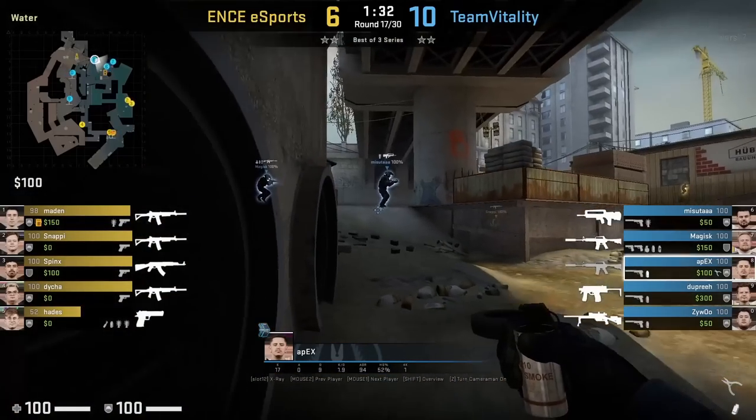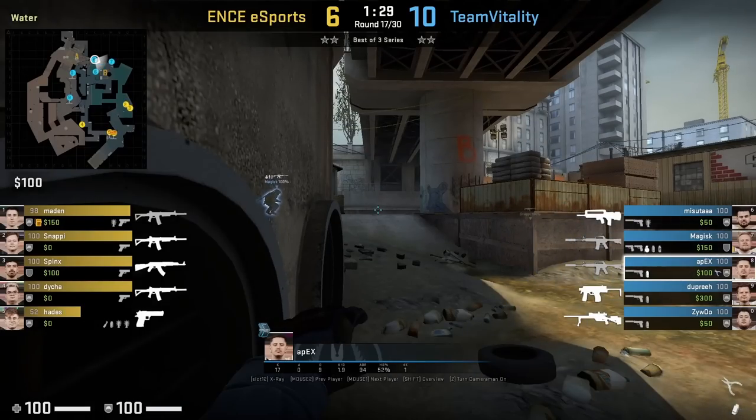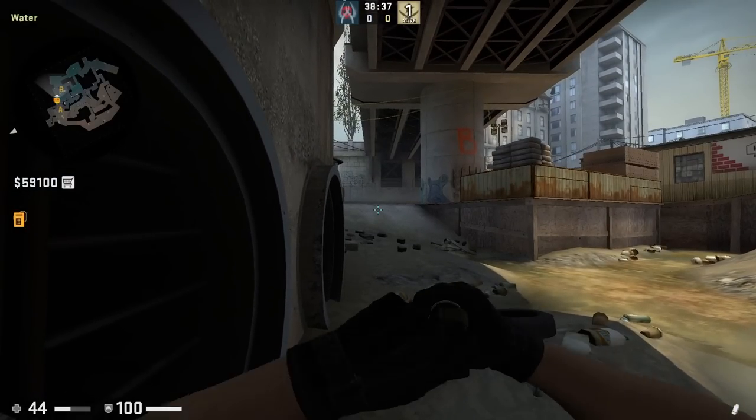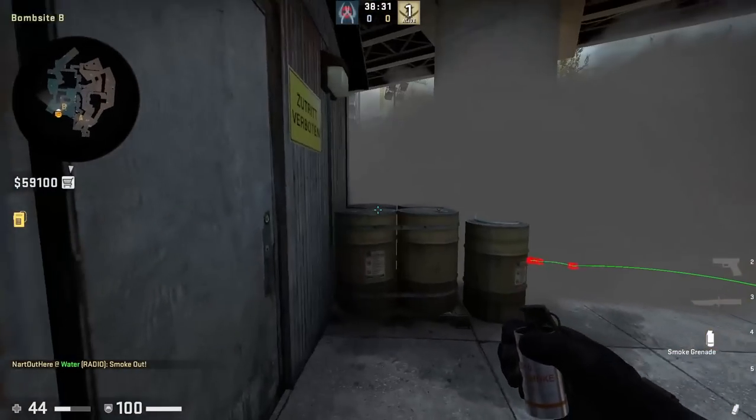Apex has an easy way to throw the defensive smoke, standing back left foot pit. He crouches, aims at this smudge, stands up, then left-click throw. However he doesn't throw it in the surround here. Here's what the smoke would look like had he thrown it — it's also going to leave a one-way to the left.